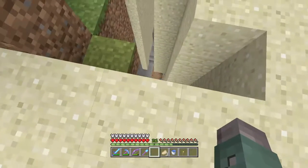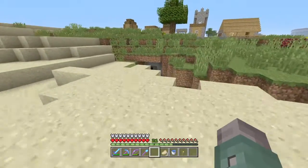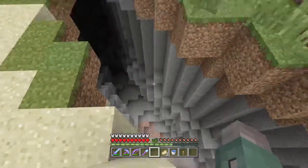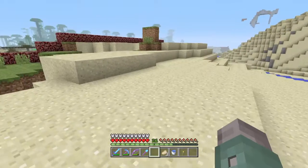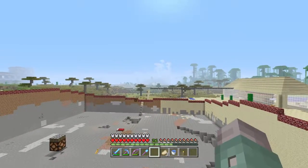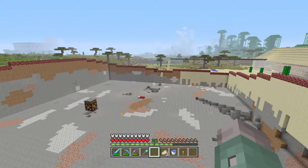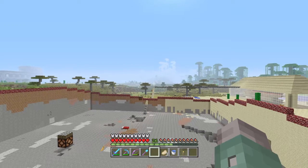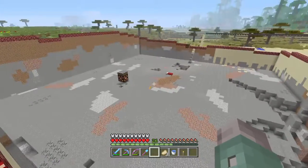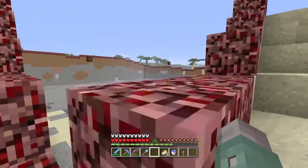I could have moved it and covered all this, but I kind of wanted to do it close to my storage system. So that's why that hopper line is there. I can dig until my inventory is full, just run up there, dump it all out, and it'll automatically sort everything I put in there. Then just come straight back down and dig again. That's another part of my reasoning for putting it here.